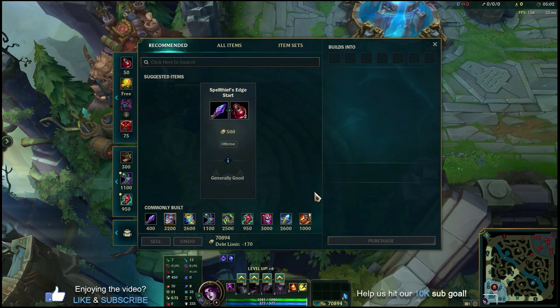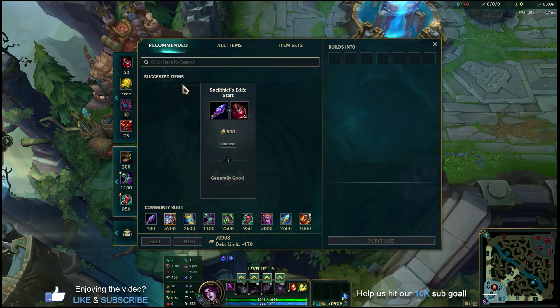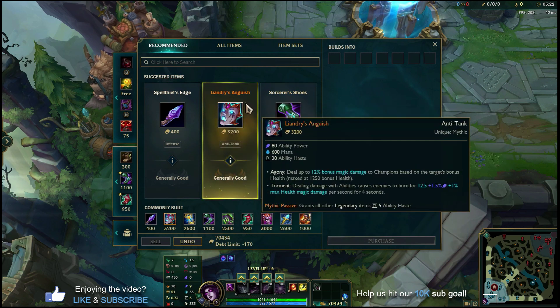Coming off the runes, let's talk about the build and items. The shop recommends Spell Thief's Edge because it recognizes Morgana as a support, but we're actually going to start with Corrupting Potion — that's your go-to starter item as a beginner, giving you very good mana and health sustain in the laning phase. For your Mythic rush item, it's going to be Liandry's Anguish in every single game right now. It's really a great item — I know it's anti-tank, but it synergizes so well with Morgana's W poke and the burn damage.